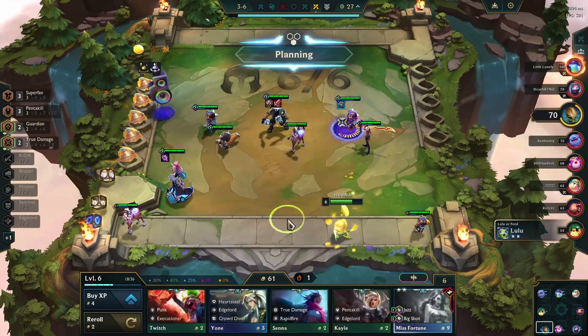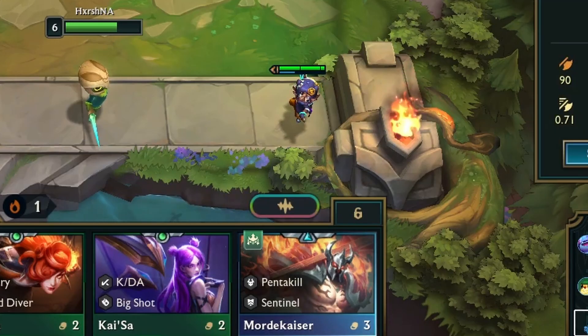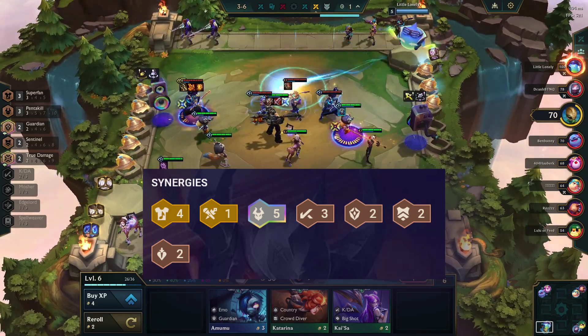As it is a very strong comp, the game continued and it was easy for me to maintain my health and economy. On stage 3-6, I got Mordekaiser, so I sold Olaf and transferred the items. The main synergy of this build is to have 5 Pentakill and 4 Superfans activated.